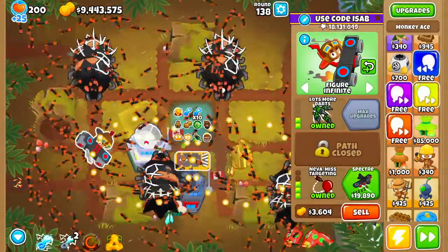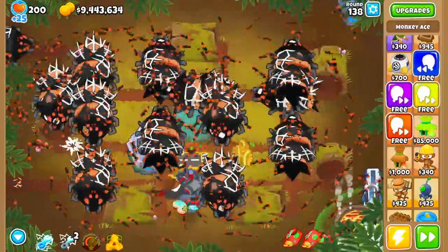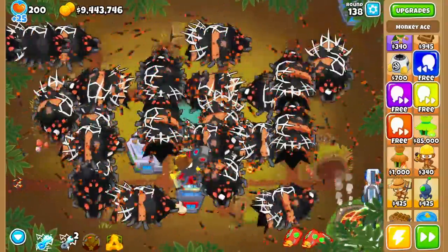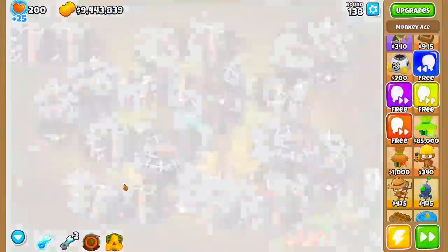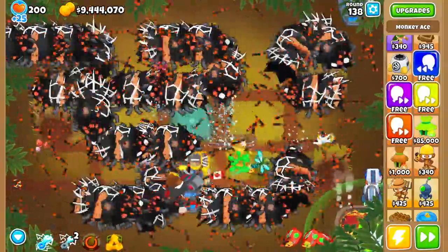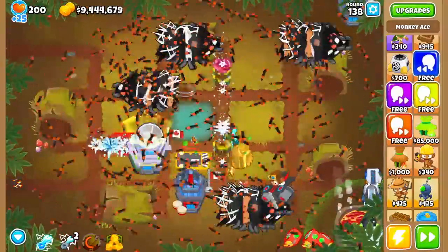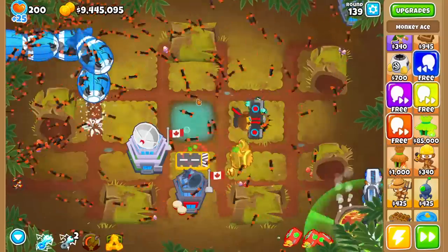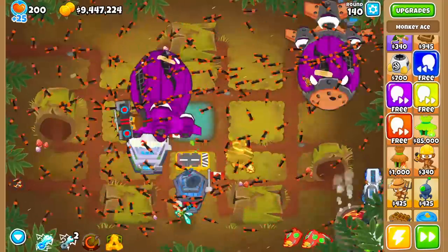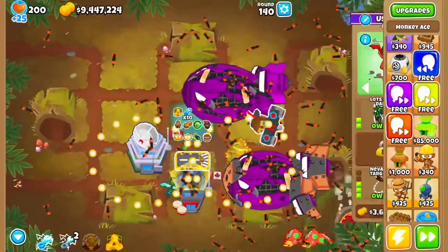Now we shall see if round 136 is the one we die on. The round is so long that it's almost certainly going to need the Homeland, so we only have CT active. We're definitely falling behind — that's going to be a GG. Homeland saving us — oh, there's actually a chance. If we can survive the downtime, we can definitely survive the uptime of the Homeland. And now round 140 is where we shall lose — not even close to enough DPS. Targeting will not do anything here. Just simply not enough.